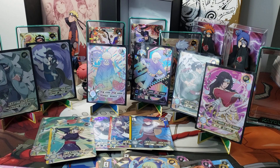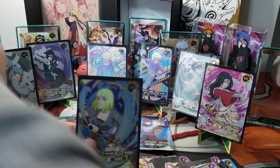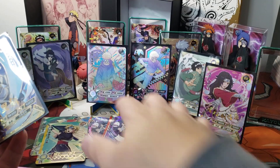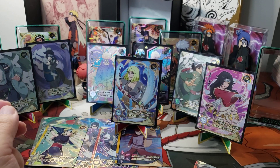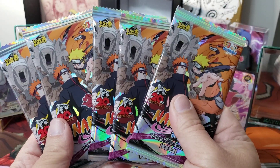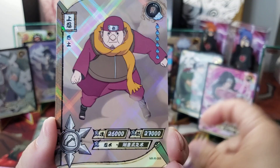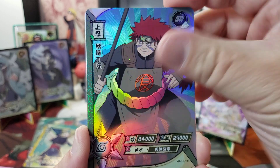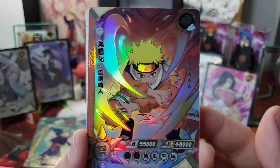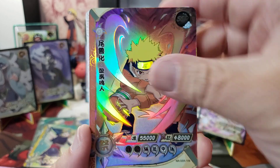I thought I pulled out enough sleeves, but I guess not. We still have five packs to go. We got baby Gaara. Hello, baby Gaara. And then we got Choji's dad. Look at that SSR of Naruto — I do not have this one. That's really cool. Awesome.